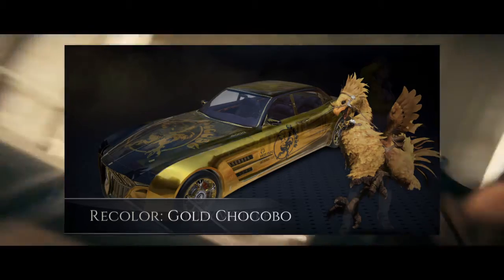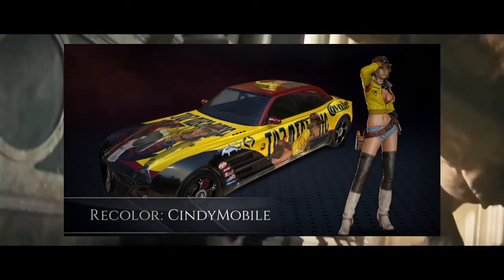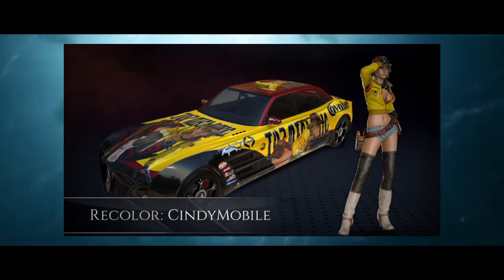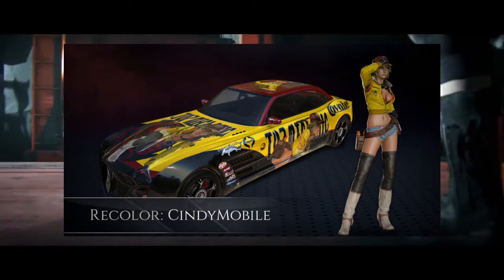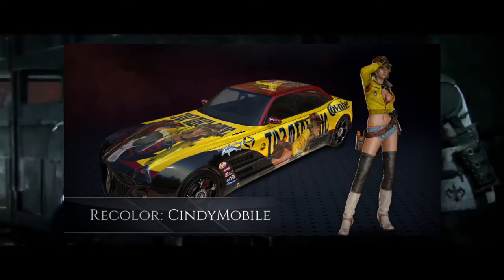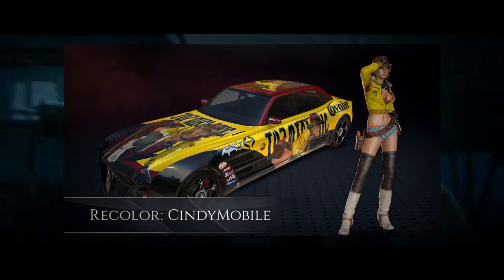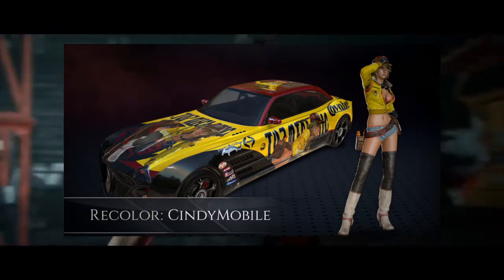The next one is the Cindy Mobile skin, and in order to get this you have to pre-order on the Square Enix store in North America. Now, I've actually gotten this skin from the Carbuncle Surprise — the weekly thing that they do. If you guys aren't doing that, you should still do it because they're still giving away stuff, and at the very least you get Square Enix member points. But you also have a chance to get the Cindy Mobile from the Carbuncle Surprise, or you can get it from the Square Enix online store in North America.